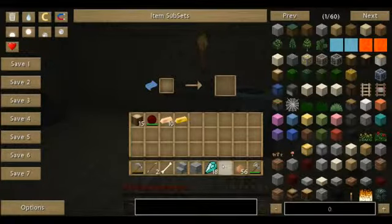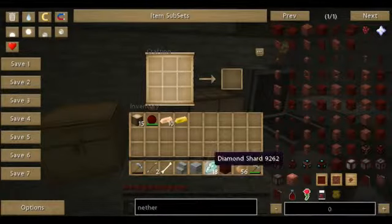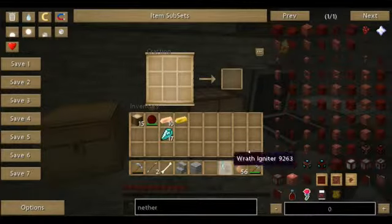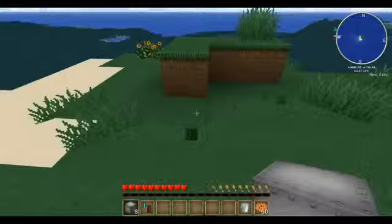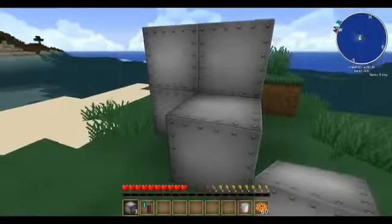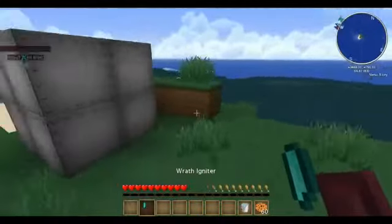So these diamond shards are used for factorization, and it's the only thing they're used for. But if you put one here and one here, then you make a wrath igniter. I'm going to show you what to do with that in a minute. So I'm going to show you what this wrath igniter does — it's a lot like flint and steel except like on crack, and it looks really cool with awesome effects.